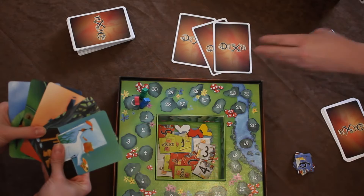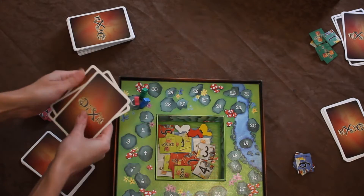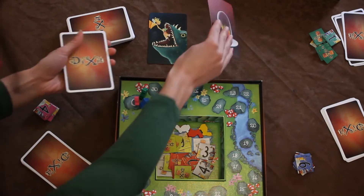Once the storyteller has given their description, the other players will choose one card from each of their hands that they feel matches it the best. They take that and put it face down on the table. Once everyone has played their card, the storyteller adds his or her card to the mix, shuffles them all up, and then lays them face up on the table.